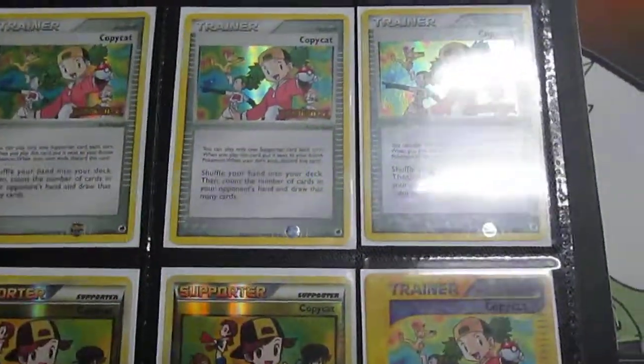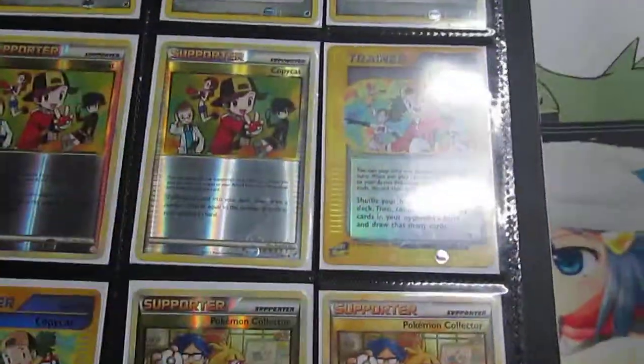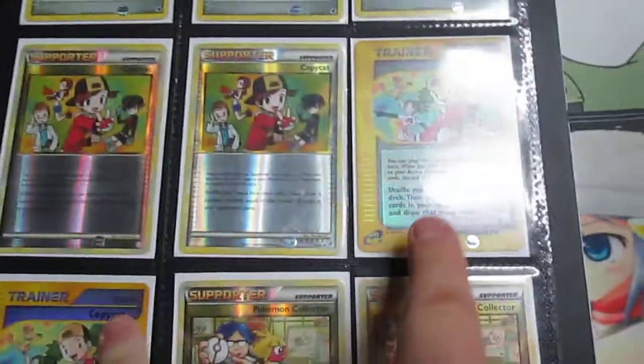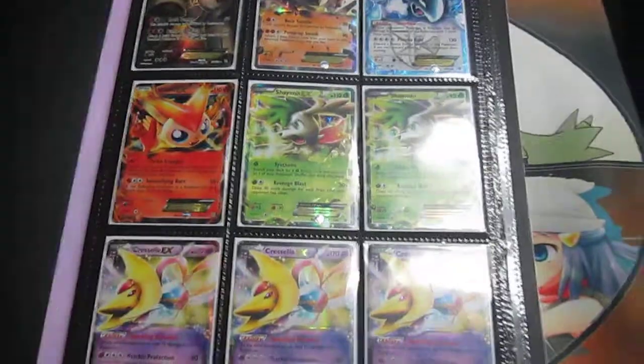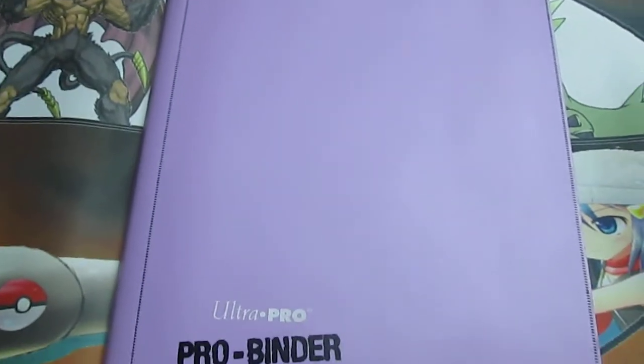Older Trainer Supporters: three Dragon Frontiers Reverse Foil Copycat, Call of Legends — I can never remember the set name. Collector, Revive — that one's from the Trainer Kit. Four Reverse Holo Judge and some energy. That about does it guys. If you have any of the wants I posted at the beginning of the video, please let me know. I'll catch you guys later, peace.